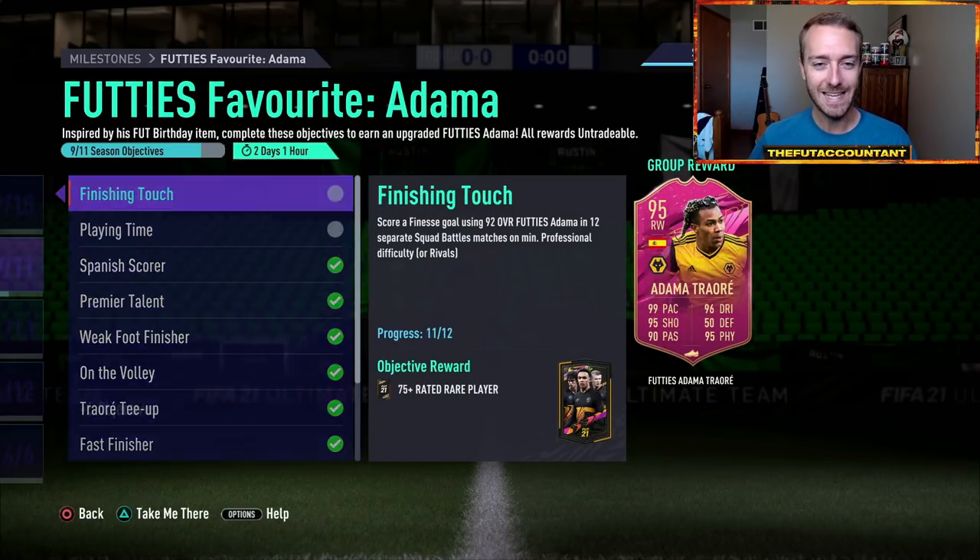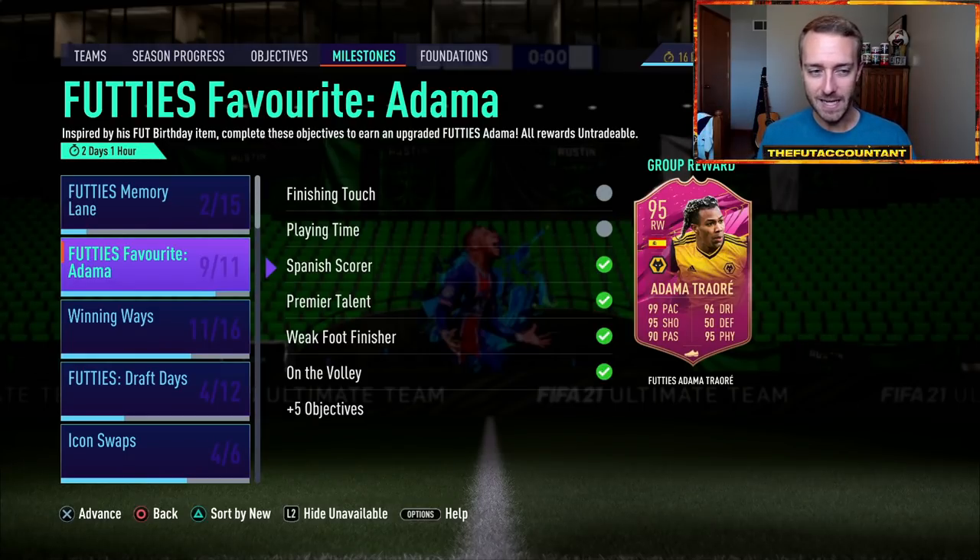What I'm talking about is EA releasing, say, an 80-rated item — even if it's a big name like Virgil van Dijk, way lower than his normal rating. But you have tiered objectives: play games, get clean sheets, score header goals. All these stats can be tracked on that player. You play 100 games, that van Dijk gets a plus one or plus two. You get 25 clean sheets in Division Rivals — boom, another plus one. Over time, that van Dijk upgrades to a certain rating.